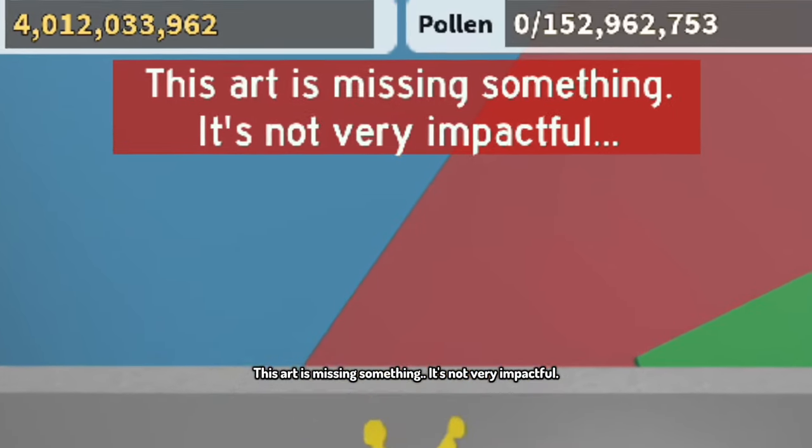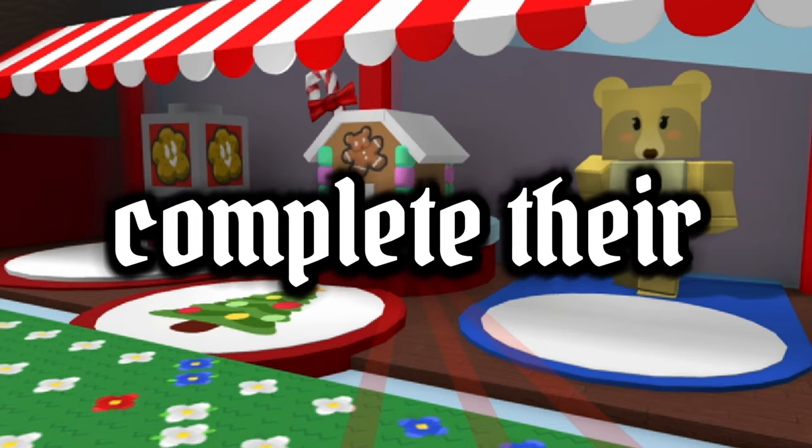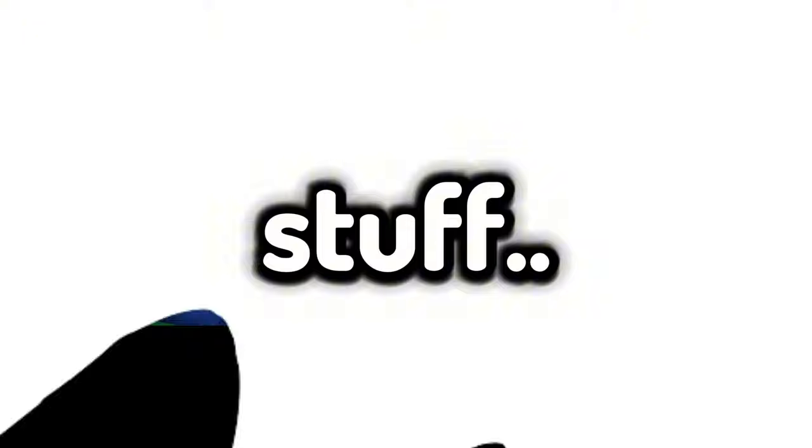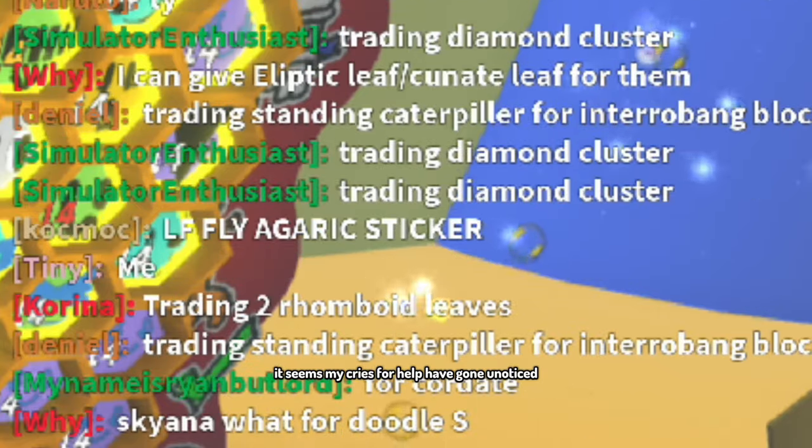This art is missing something — it's not very impactful. If you didn't know what that meant, let me break it down for you. Every NPC has their Beezemus project that you can complete their quest to unlock and give you cool stuff. Let's see if the trading hall has anything we can trade for. It seems my cries for help have gone unnoticed.